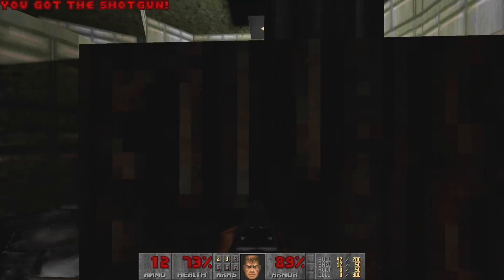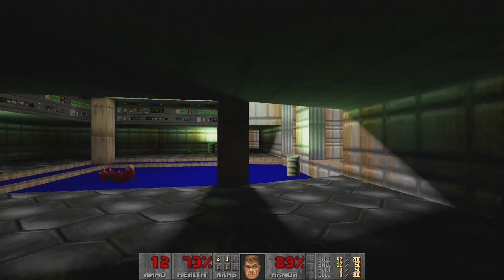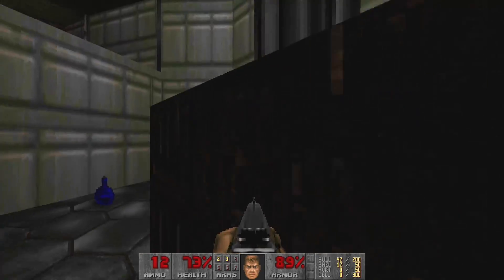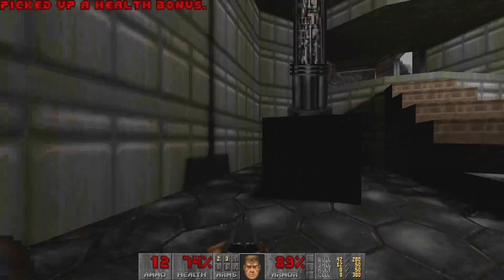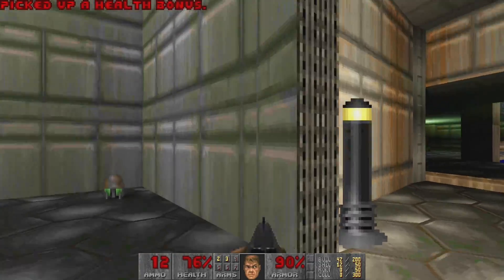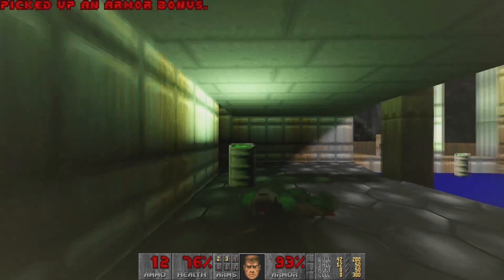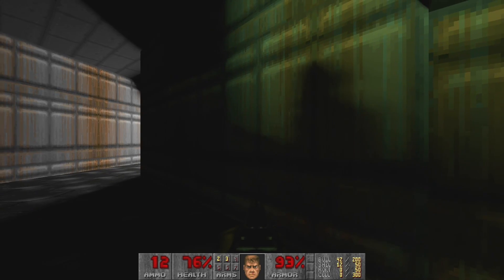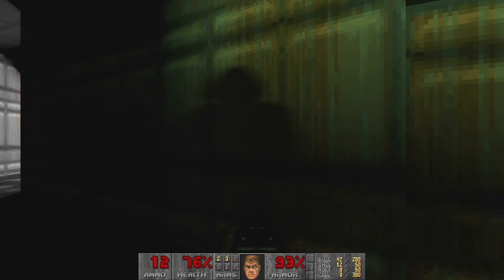I need some health - there should be a med kit somewhere a bit further along. Open that door, grab these health bonuses, armor bonus is also helpful. Let's go through the level the normal way. You can see there's actually a Doomguy's shadow appearing on the wall - that's pretty cool. It also changes position depending on which way he's facing.